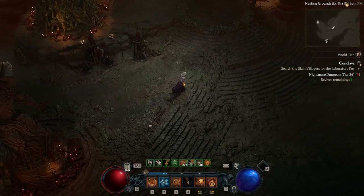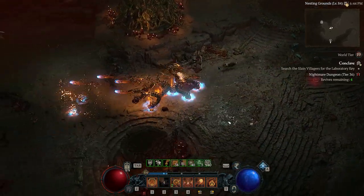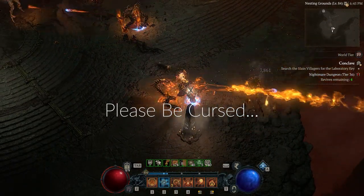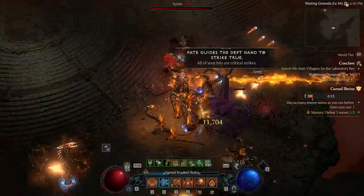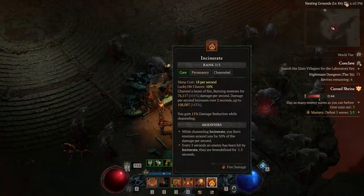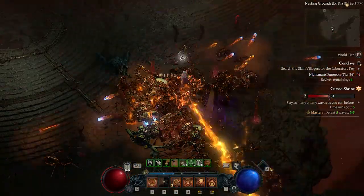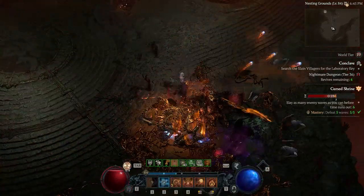We've got the lag again - let's just pray we're not going to die here. I don't even know what I did but I'm pretty sure I pressed hydra and that saved us. There's the laboratory door - we've got to hit this shrine. It's cursed - excellent, we love our cursed shrines. Incinerate is the MVP of this build. Incinerate and hydras are probably on par for the best things about this build - we're pumping so much into extra fire damage, and that's what's really helping us.